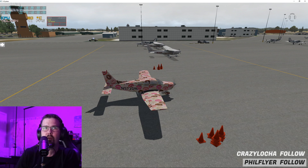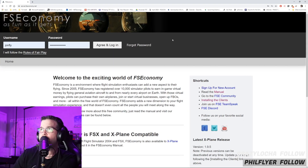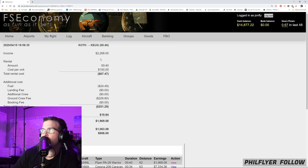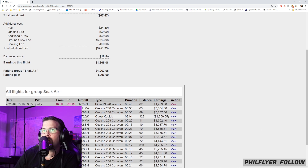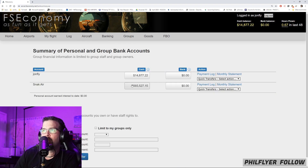Let's take a look at the FSEconomy log. JohnFly, KOTH to KEUG, Piper PA28 Warrior — 1969 in revenue. Income of $22.68, 40 minutes, fuel $24.49, ground crew fee of $226.80, distance bonus of positive $19.84. Snack Air got $1,063 and the pilot got $906. In the bank right now we have $565,000.